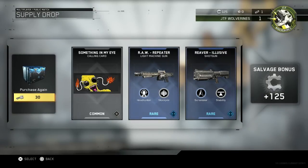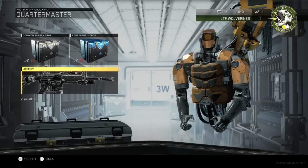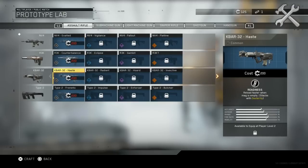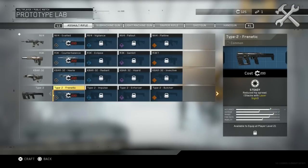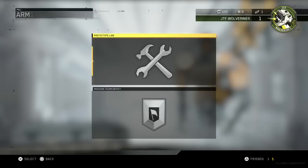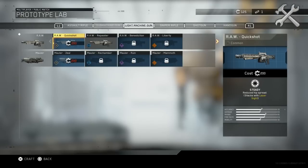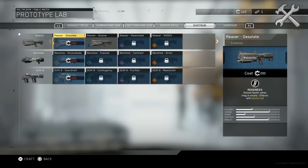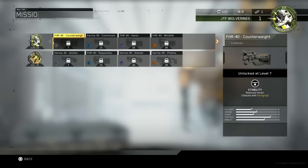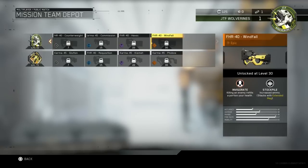As you can see, I got a cosmetic item and two weapon variants. Now this is not like Advanced Warfare's weapon variants, because the big change they made is that you can actually unlock every single one of these variants just by playing the game. What I mean by that is the salvage system. In the supply drop I got extra salvage, which you also earn just by playing. You can then use salvage in this section of the menu to upgrade your guns and get each of these variants.